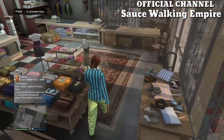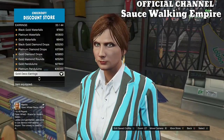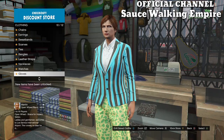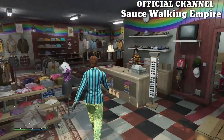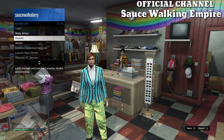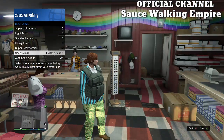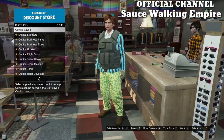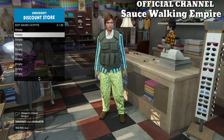Once you've got the boots, go to accessories. If your female character has any earrings on, make sure you take them off because that could mess the glitch up. Then go to the gloves and buy the light woodland tactical gloves, which are number four. Before you save the outfit, make sure you put on the light body armor from your inventory. Then save the outfit in an empty slot on your main character.